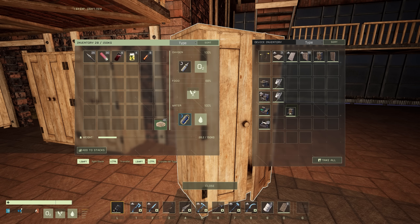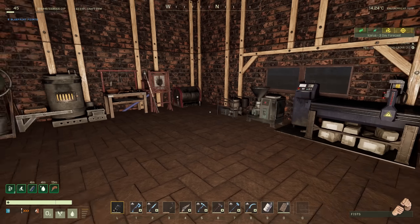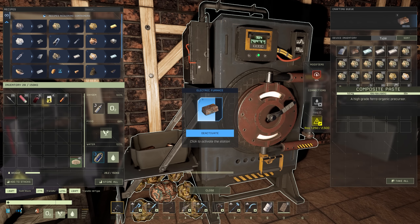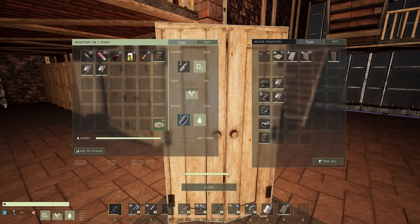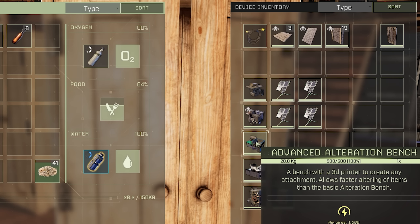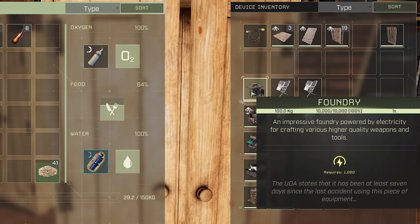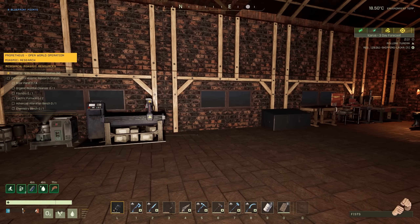Put the electric furnace in here, and I guess I gotta start collecting everything up. We'll just have the regular furnace work on copper while I'm gone. Now we can yank this up and get the solar panels from outside. Let's do a final inventory check here — we have the four solar panels, we have two electric furnaces, and then it's chem bench, alteration bench, residue cleanser, foundry. Chem bench, alteration bench, organic residue cleanser, foundry. Looks good to me.